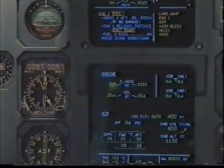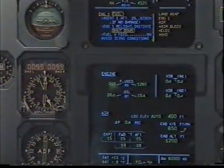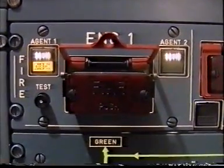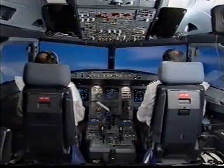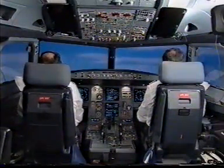Agent 1 — discharge. Agent 1 discharged. Shutdown. Standby. ECAM actions. Vertical speed pushed. Vertical speed 0. Check.